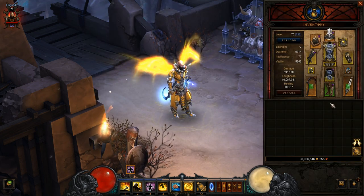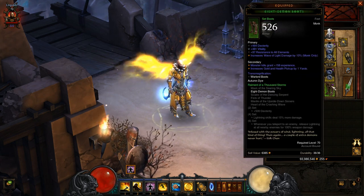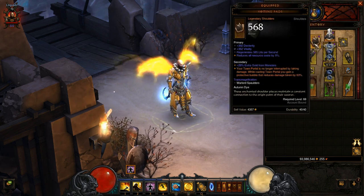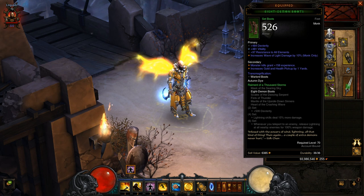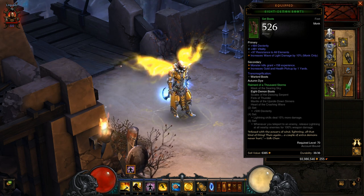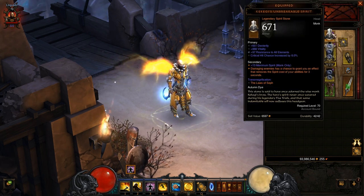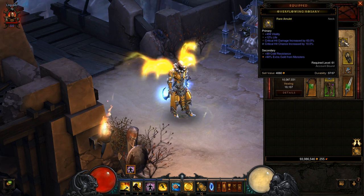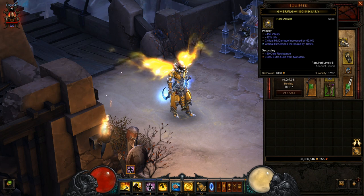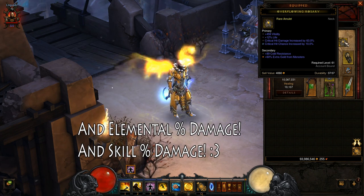Let's talk about equipment. These items here, from shoulder to feet, are your defense items. With every class, you should use them focused on defense — primary stat, vitality, resistance to all. Every other item on every other slot is your attack item. These items should be mainly focused, when possible, on main stat, critical hit damage, critical hit chance, or attack speed.